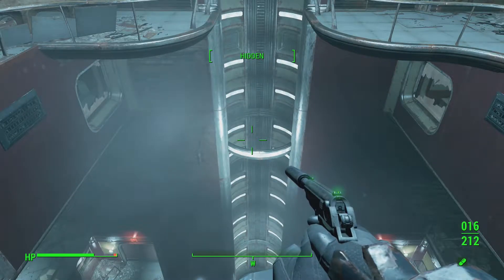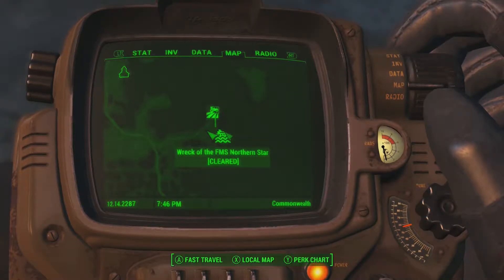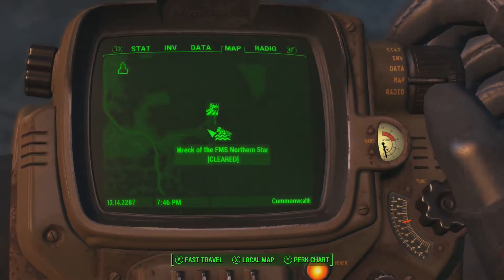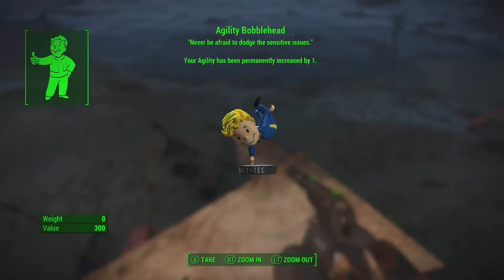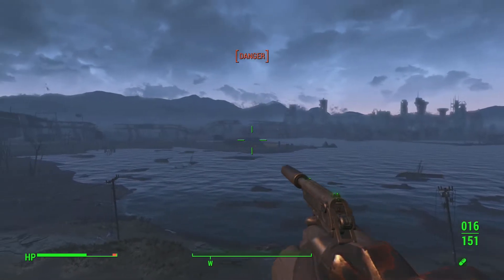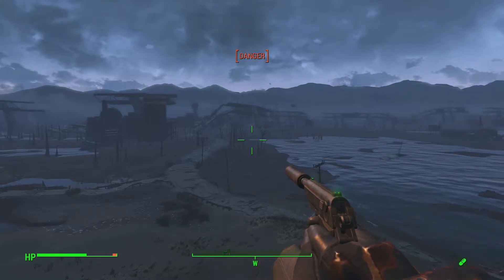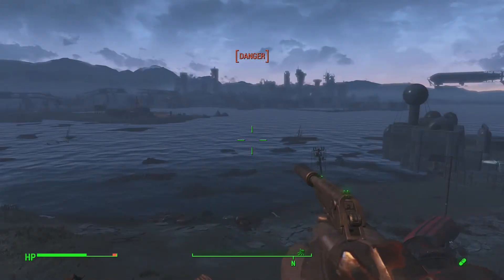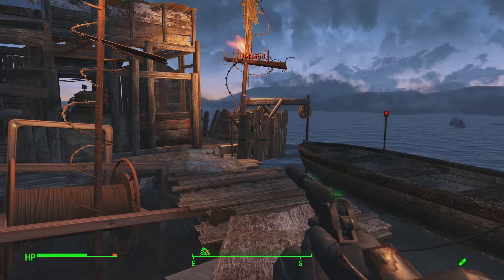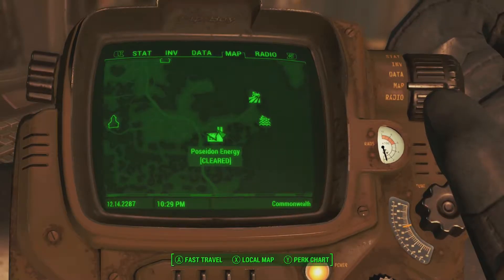Next up is the agility bobblehead. Make your way over to the wreck of the FMS Northern Star and get all the way to the very tippy tip front of the boat - you will find the agility bobblehead. If you have Aqua Boy you can just swim over there, which saves time because there's a legendary protectron and an assaultron in that area, especially if you're there early in the game.